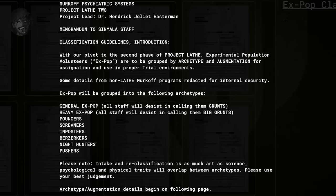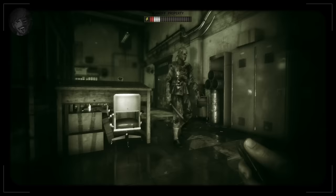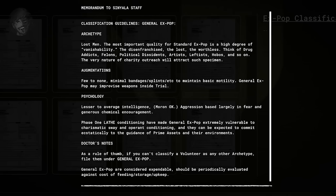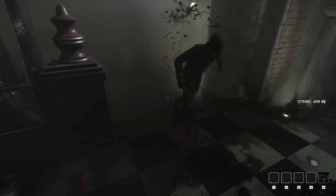The previous year, in September 1958, a memorandum was sent out to all Signala staff. In line with the new Project Lathe 2, Experimental Population Volunteers — X-POP for short — underwent allocation for their use in the trials. They were put into groups in order to identify them as archetypes and how they had been created or augmented. General X-POP, which used to be referred to as grunts, are considered to be lost men — vanishable, worthless people that society would not miss; addicts and felons. They are described as easy to recruit due to the alluring nature of charity outreach. Lathe 1's experiments uncovered that General X-POP were very susceptible to guidance from Prime Assets, and they were considered the most expendable form of X-POP.